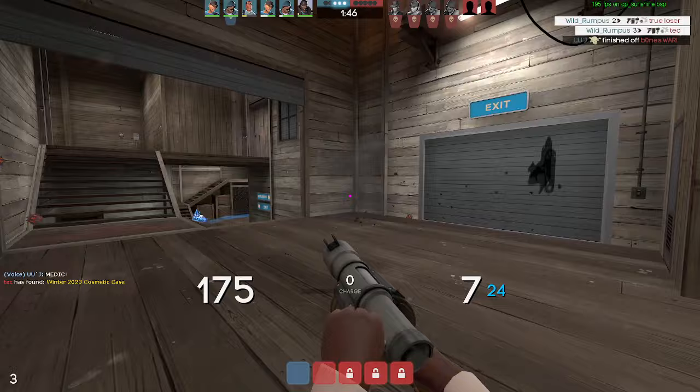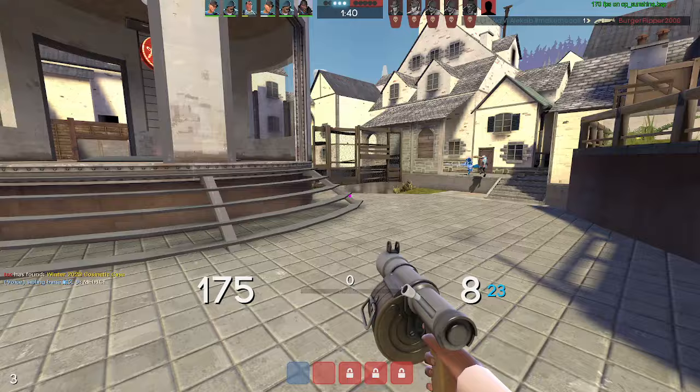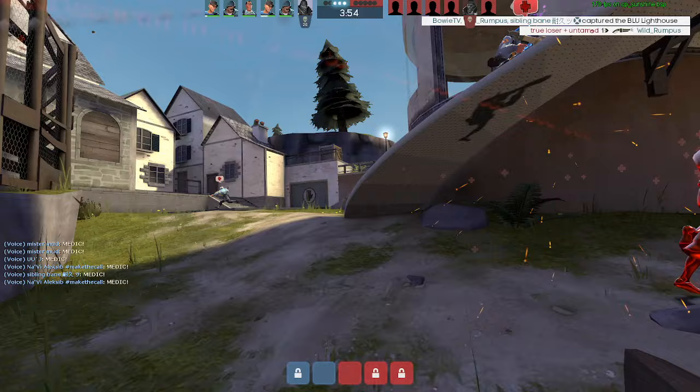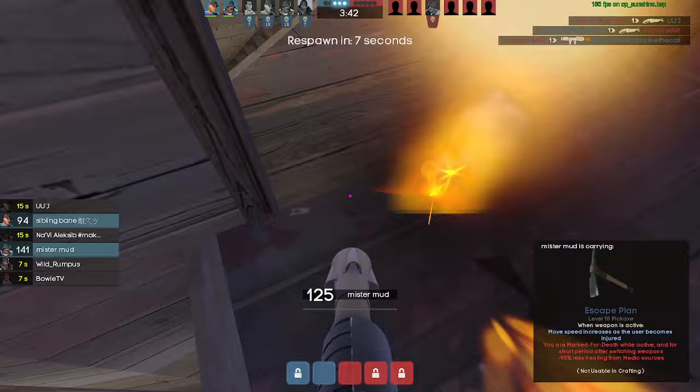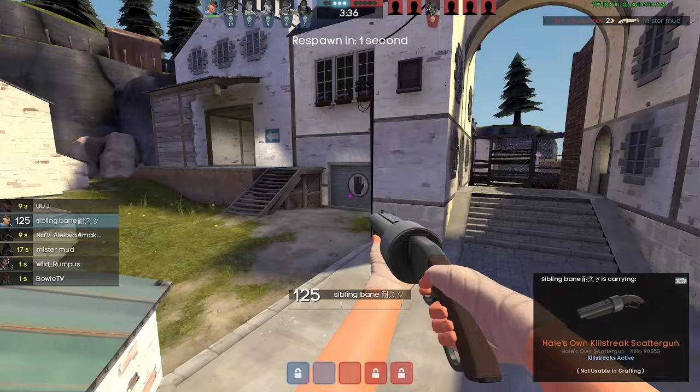That is the best way to be the most effective at any class, but in particular demo. Managing ammo is a big deal — you want to have your stuff loaded. Just reload. Reloading is important. Don't play paycheck to paycheck demo. You're going to be way more effective when you can actually have ammo to take proper fights with, and think a little bit more ahead than just where your next shot is going.